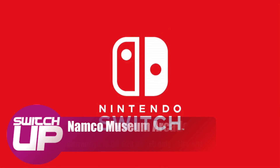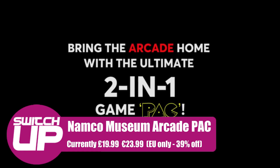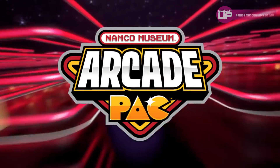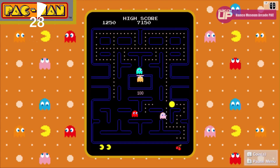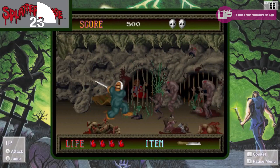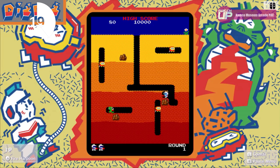Next up, we have the Namco Museum Arcade Pack. This includes all of the games on the original Namco Museum — games such as Splatterhouse, Rolling Thunder, Dig Dug and Galaga — but also includes the Pac-Man game Pac-Man Championship Edition 2. All of this for 39% off as it currently stands. Some of these are absolute classics, especially Rolling Thunder, a personal favourite of mine, plus the new Pac-Man game is insanely addictive. It's a great spin on a classic game.